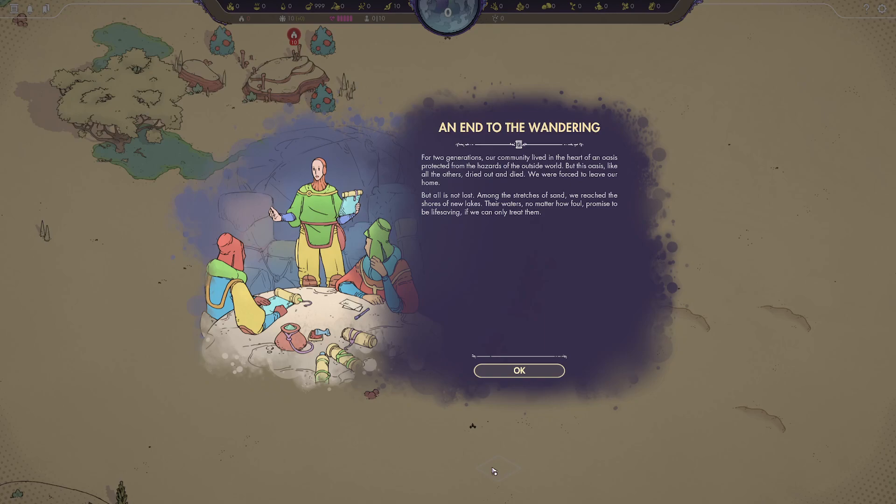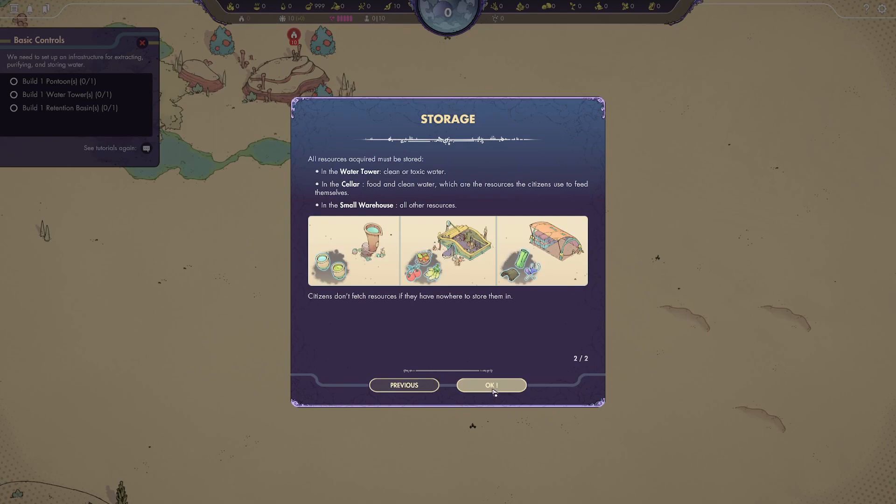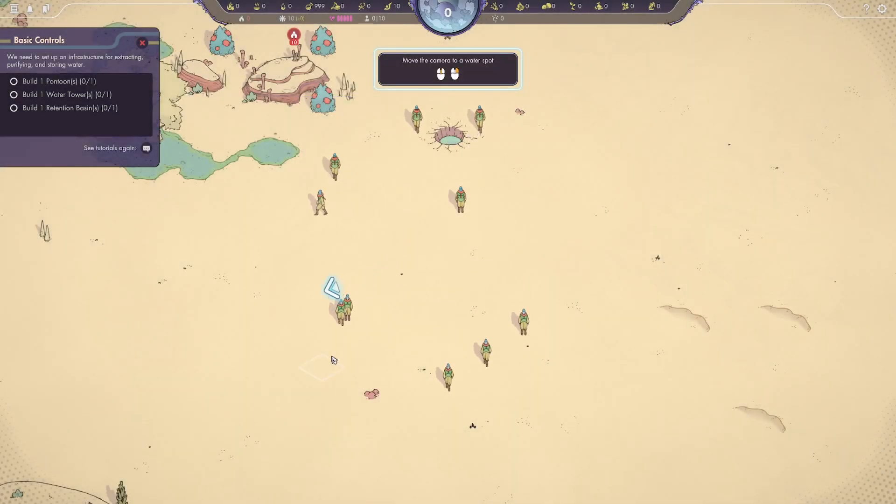We're going to try and do things a little bit more organized, not as slap-dash as we normally do in the world of Rusty Champagne. I realized a couple things I did wrong, so we're going to try again. The first thing we need to do is get some water — we need to build a pontoon, a retention basin, and a water tower, so we're going to get all these tasks done.